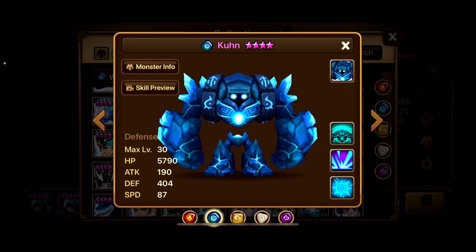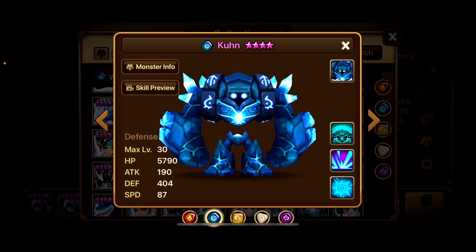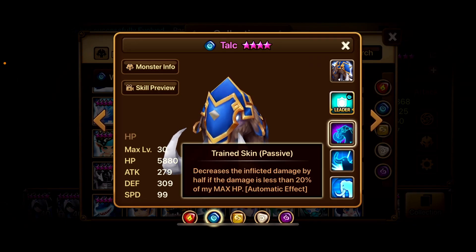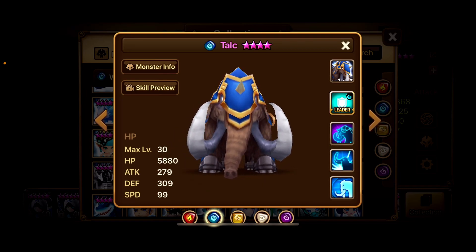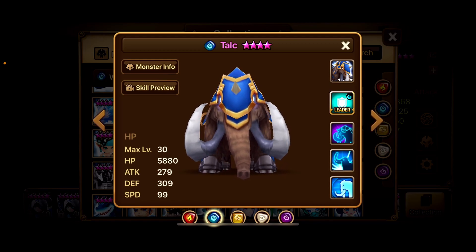So I was hoping to have different ways to bypass that. That's kind of been the goal, to still one-shot the mid-boss in GB12. And it's not just the Water Golem — I also tried this out against Talc to make sure, because Talc decreases the inflicted damage by half if the damage is less than 20% of your max HP. I hope if this is a bug that it gets fixed quick, because I do want to use this unit in Giants B12.